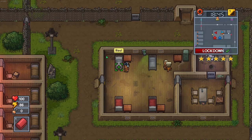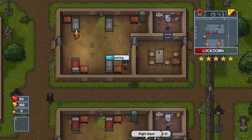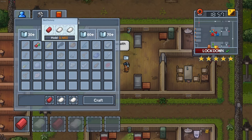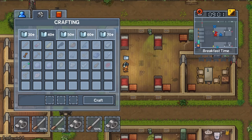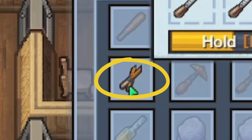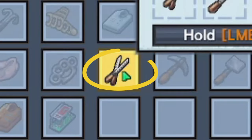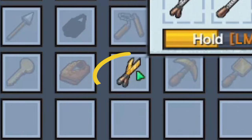The pillows and bed sheets can be taken from beds, and the duct tape and files can be taken from chests. Then you will need to craft a bed dummy with two pillows and a bed sheet, and you will need to craft sturdy cutters by first crafting flimsy cutters with a duct tape and two files. Then add duct tape and a file to the flimsy cutters to craft lightweight cutters, and finally do the same thing to the lightweight cutters to get the sturdy cutters.